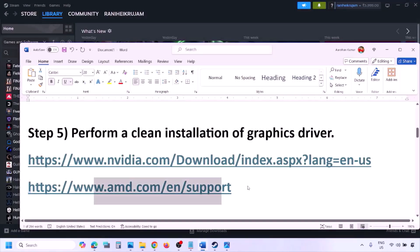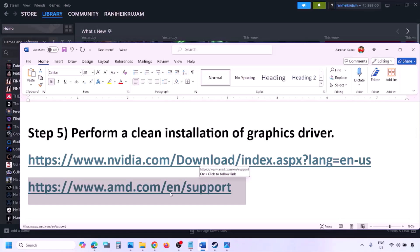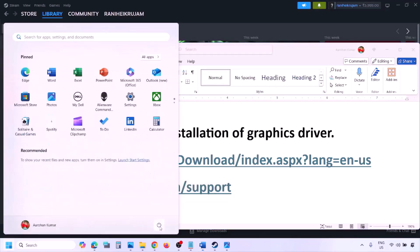AMD card users can also go to the AMD website. First, uninstall the current driver installed on your computer, then restart your computer, go to the AMD website, select your graphics card, and download the latest graphics card driver. Install it, restart your computer, and then check.